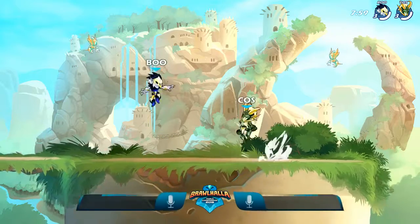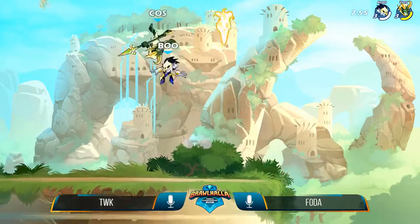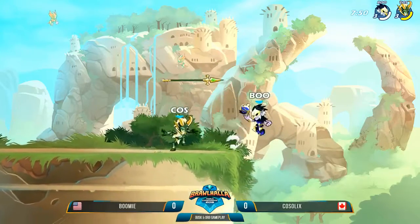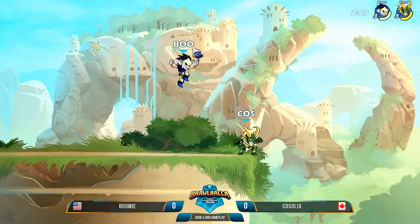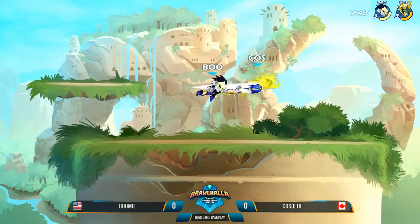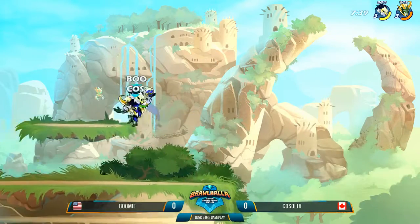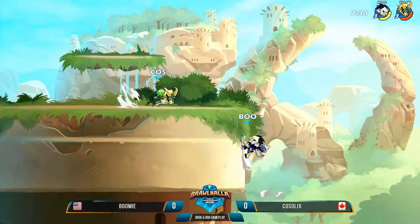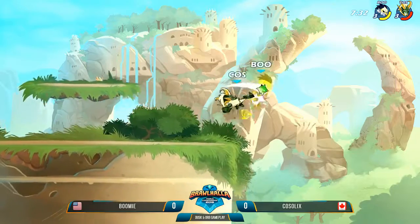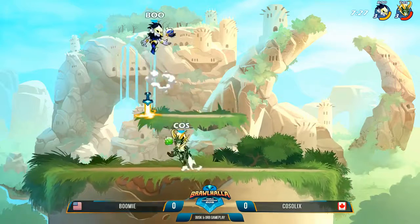Boomy versus Kosselix on the new weapon — the first actual match with the new weapon and new legend played on stream here at the world championship. Now that they're on Mammoth Fortress, they've got a little more wall space to work with, so you'll see the down air sometimes used for an edge guard. Kosselix going for that side light into down light, popping Boomy up into the air.